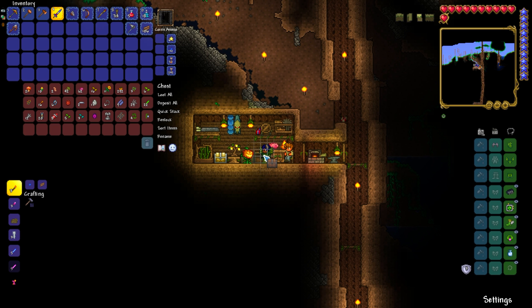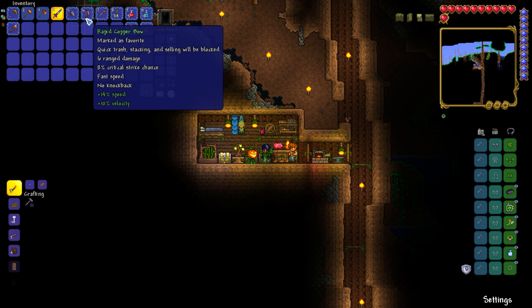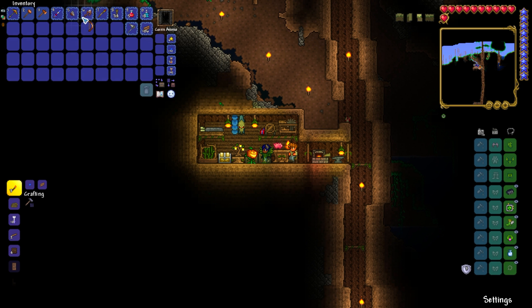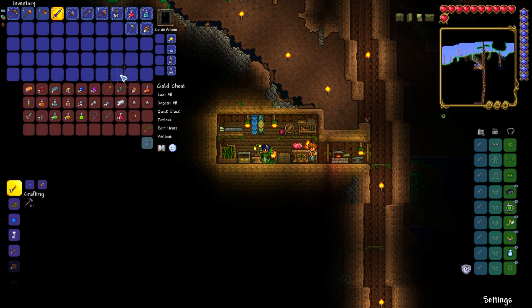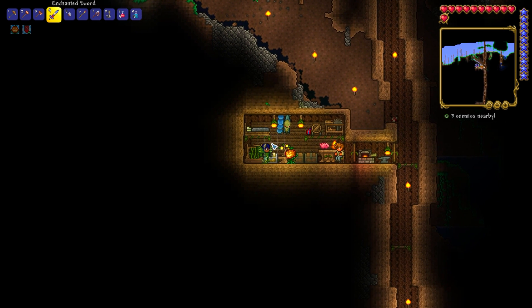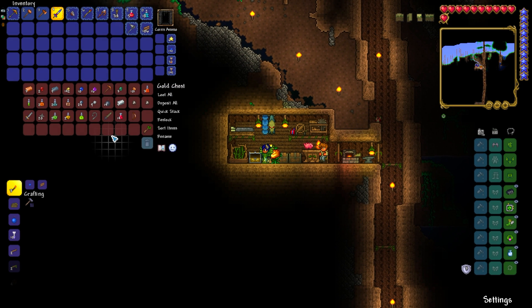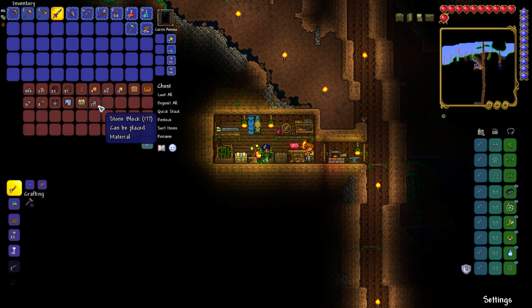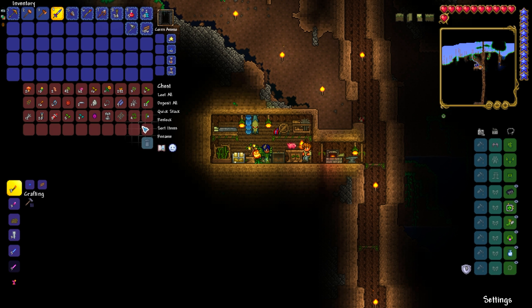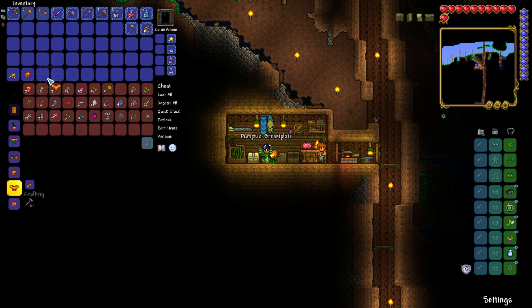I do hope you guys are having a lovely day. I want to once again thank you guys for all of the support you've been showing this series. In today's episode, we're going to explore our world a little bit more. Now that we have the bladed glove and the enchanted sword, we should be able to defend ourselves pretty well against the evil mobs. I want to see if I can find a desert temple in this world, because they are actually a more common occurrence in 1.4.1. And we're going to make pumpkin armor.